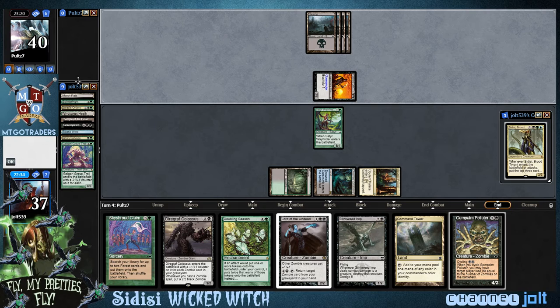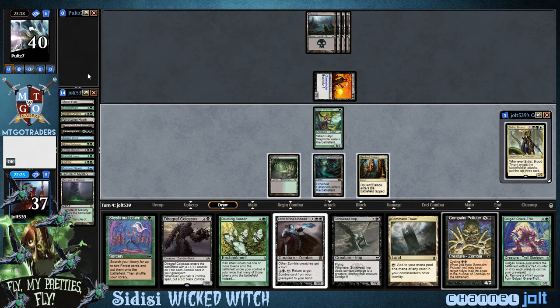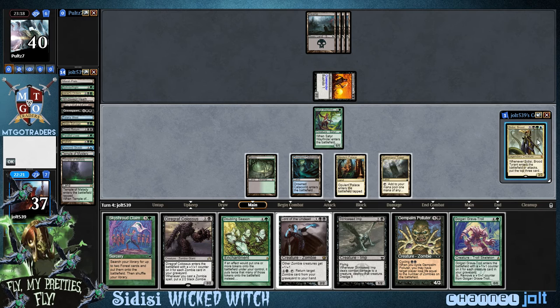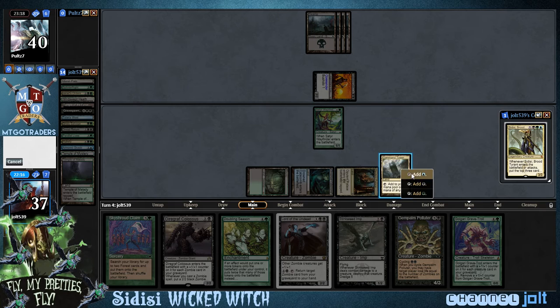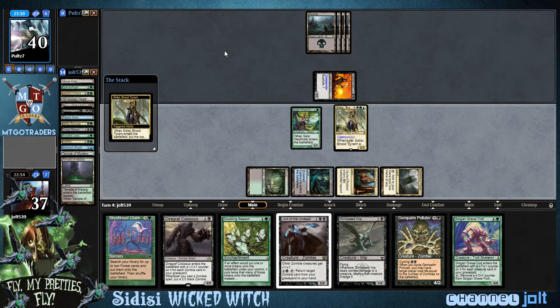I think we're probably going to get down Sidisi this turn too. Let's go ahead and dredge Golgari Grave-Troll right now — get that graveyard up and running. Parallel Lives, Armored Skaab. Let's get down Command Tower, let's get down Sidisi. Green, blue, black — CDC coming in hot. We're going to have our enter-the-battlefield trigger, get into some zombie action, hopefully.